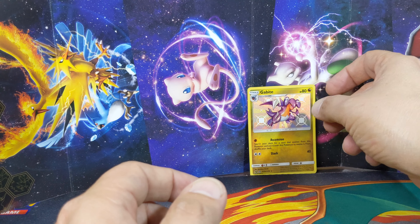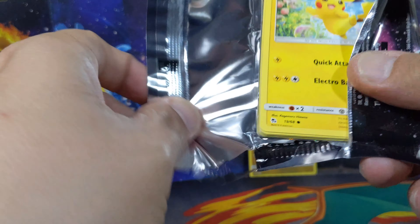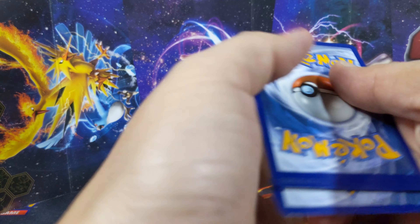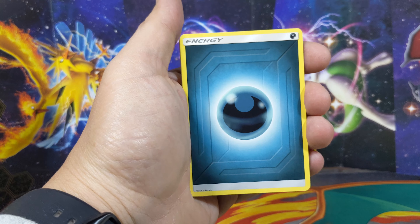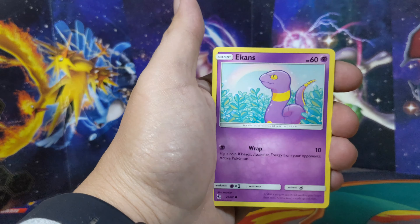I do have some ETBs from the first print - gonna have to check out how that comes out. I don't know, if I don't get a shiny I'm pretty much gonna have to open one just to see what's the difference. We got Scyther, Metapod, Magmar, Pikachu, Eevee-kins, Koffing.